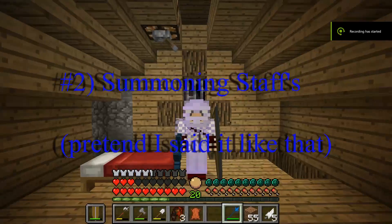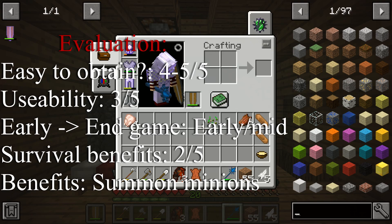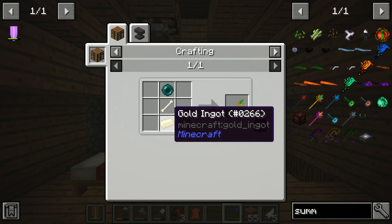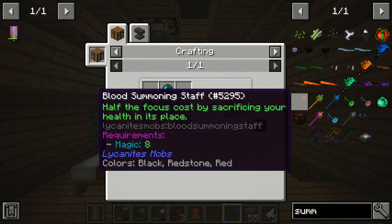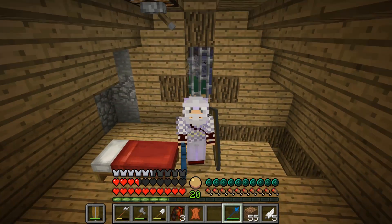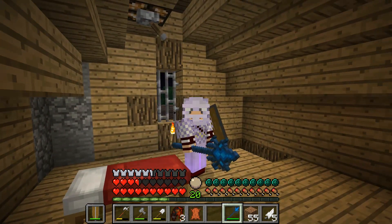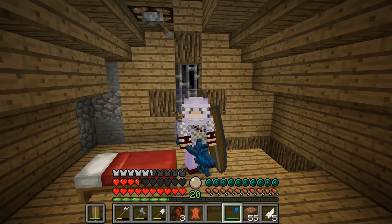Summoning staffs are important in general. I personally have the stable summoning staff, but there are other versions. There is the regular summoning staff, which you can get from an enderpearl, bone, and gold ingot — very easy to craft and obtain — and you can make it into the blood summoning staff, the sturdy summoning staff, and the savage summoning staff. Whichever one you'd like to use is completely up to you, but just having a summoning staff is beneficial, especially when you're raiding dungeons, because the summonings will take some aggro and deal extra damage to enemies for you. It's almost a must whenever you're going raiding.